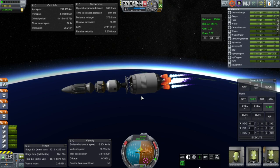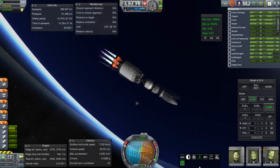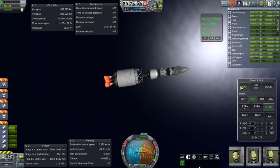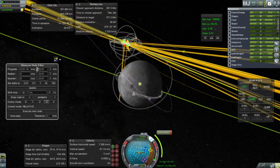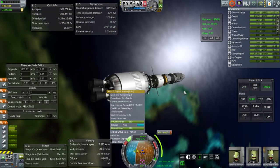Unfortunately the Vinci engines are not configured for real plumes, but that probably means better frame rates. Another hydrolox stage working quite nicely, and we are about to make orbit. This stage will definitely get us on our route to the moon. We do have a significant inclination difference with the moon — I didn't launch at the right window — but we'll burn at the ascending or descending node. At 3,131 m/s that's quite reasonable; you normally expect around 3,100 and plan for about 3,200.